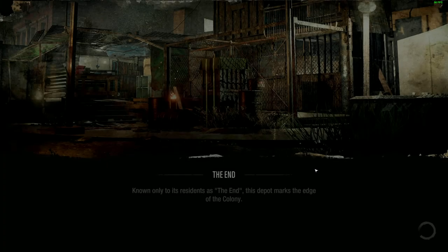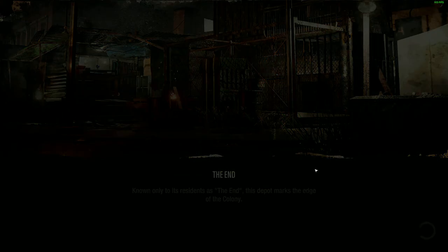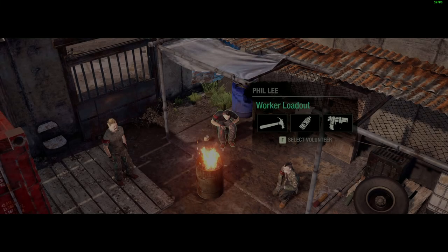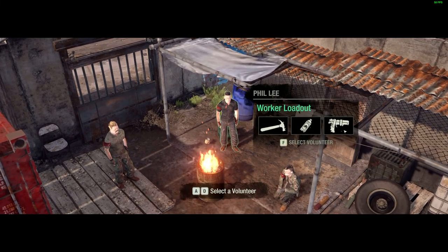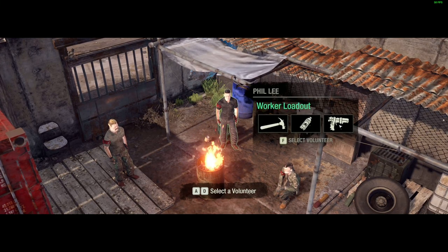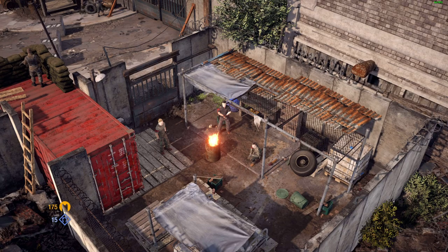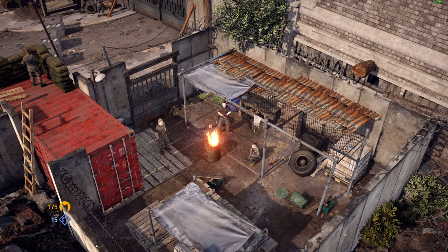Let's see what happens when we die. Do we get a new guy? Yeah, we got a new guy. This guy has a hammer, some Molotov cocktails maybe, and a pipe pistol maybe. And that's it guys — this is Last Stand: Aftermath. The demo is out now on Steam, go find it, try it for yourself. Like and subscribe — see you again next time, bye guys!